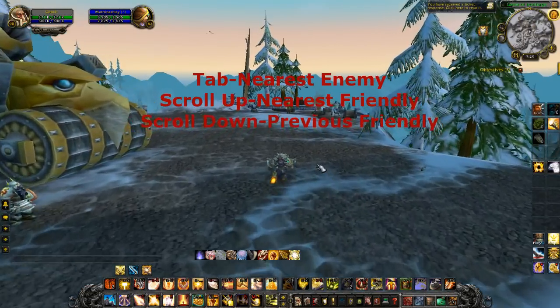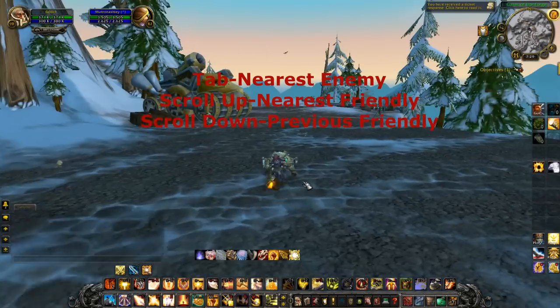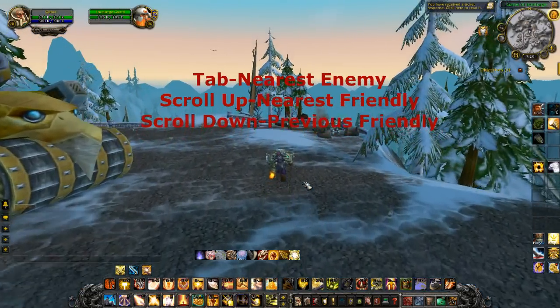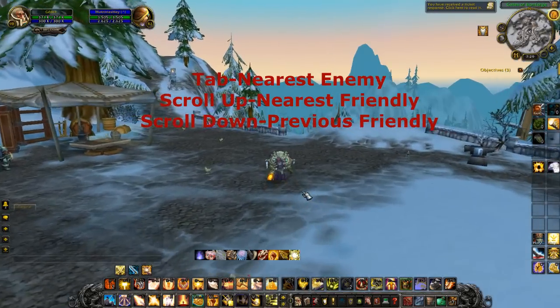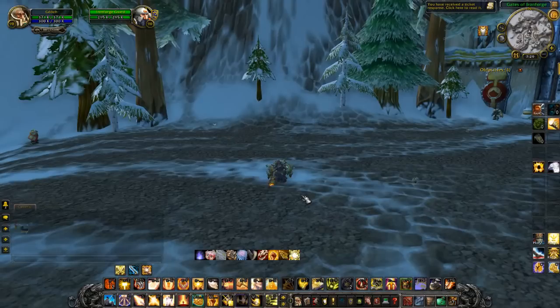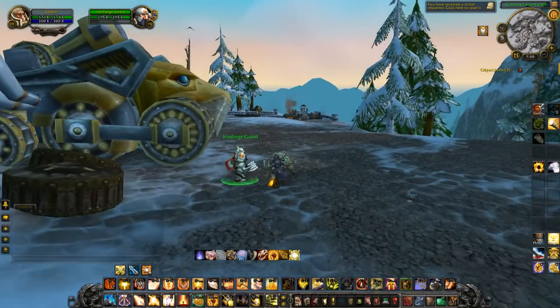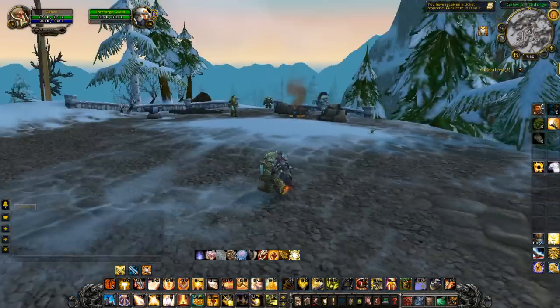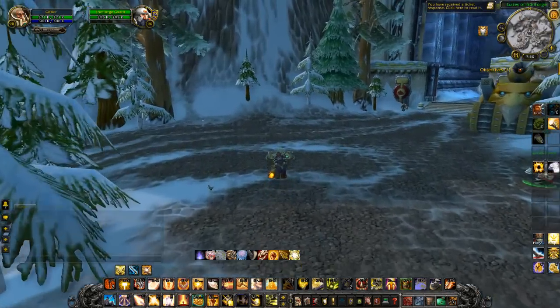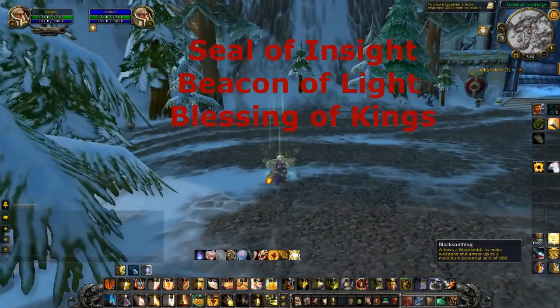For targeting I use three main buttons. Tab targets any kind of enemy so you can cycle through them. Scroll up targets your nearest friendly target so you can start spamming heals. Scroll down goes to the previous friendly target so if you pass someone up you can come back to them. Getting those targeting hotkeys down lets you switch targets really quickly — cycle through enemies when you need to go on the offensive.